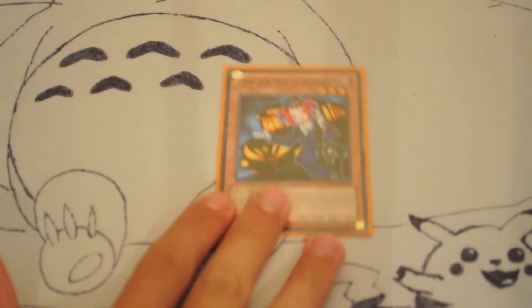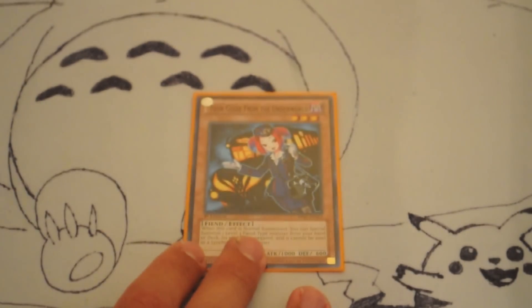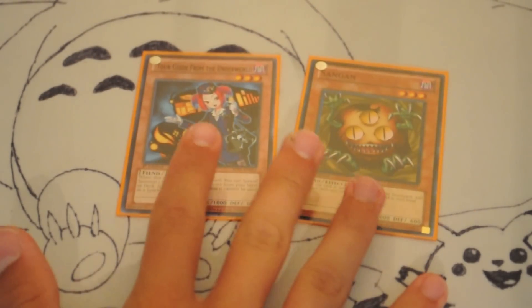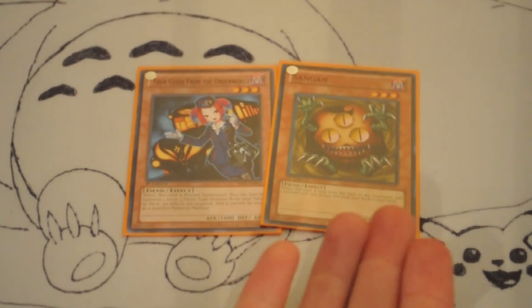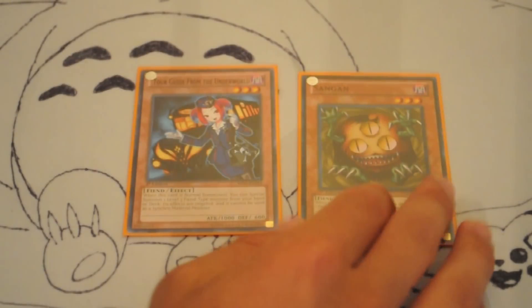Next we're going to talk about Tour Guide. Tour Guide is only at two now. You usually run three Tour Guide and a Sangan, but now we can only run two Tour Guide and a Sangan. If you think about it, you summon Tour Guide, you bring out Sangan, then you have a dead Tour Guide in your deck unless you happen to get Pot of Avarice.